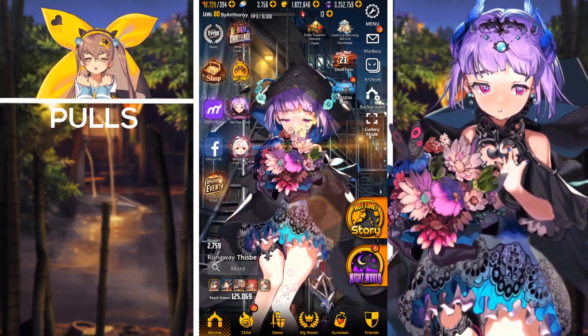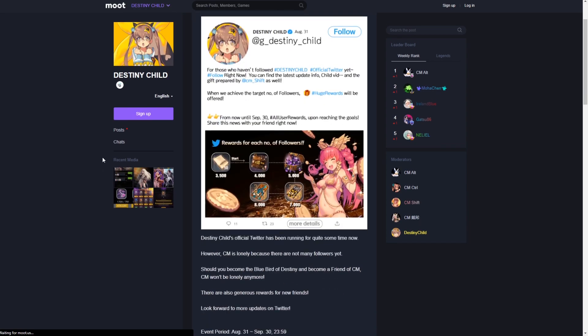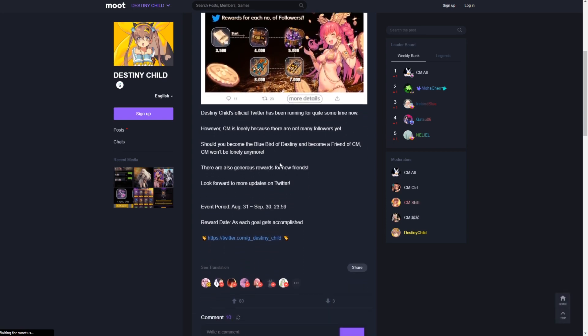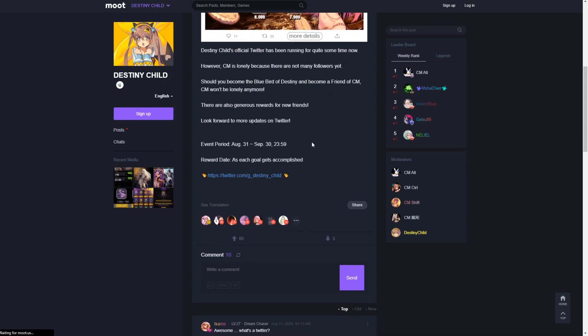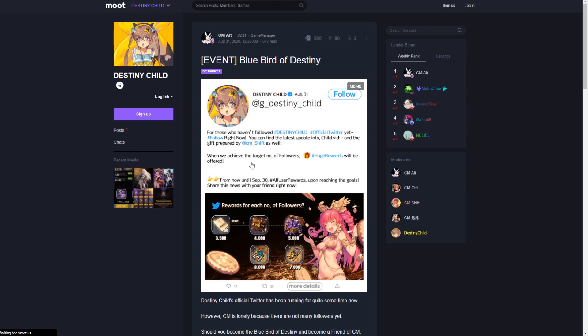Now switching over to the Destiny Child Moot page events. First, we have the Blue Bird of Destiny event — basically they're asking you to follow their Twitter page. If they reach the 7,000 and 8,000 follower mark thresholds, we'll receive a five star soul card ticket as well as a five star summoning ticket. The event period is August 31st through September 30th at 23:59 UTC, with rewards distributed as each goal is accomplished. I'll link the Twitter page in the description below.